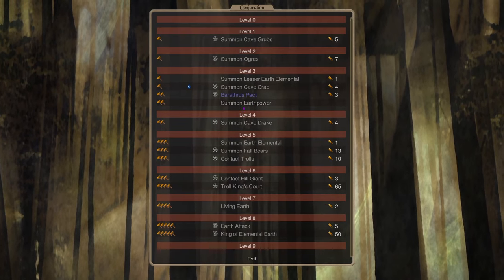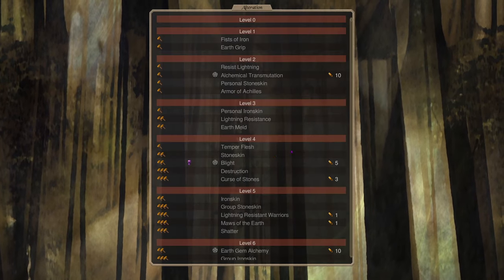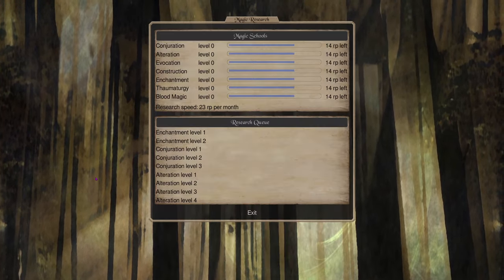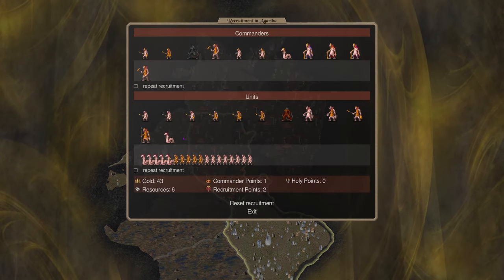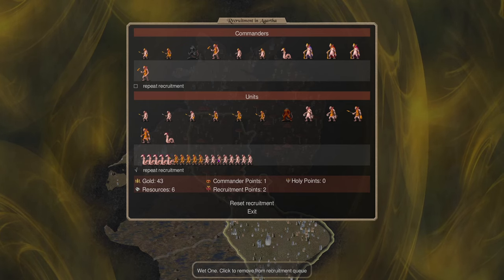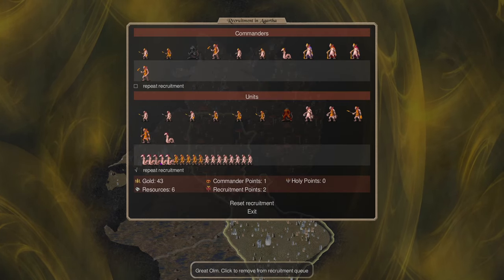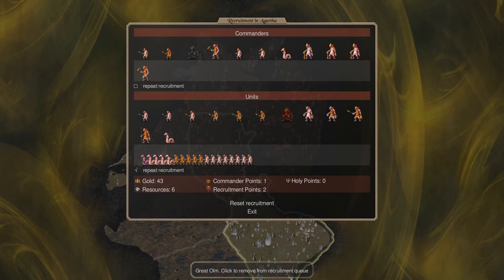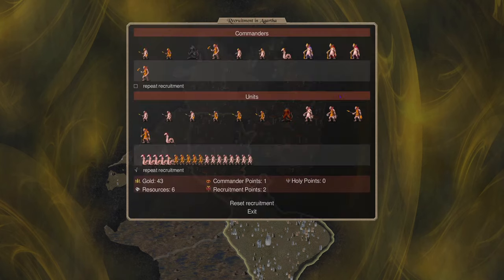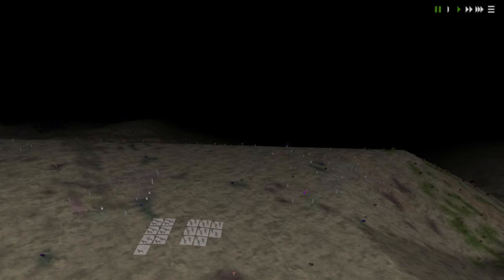Then we hop to Conjuration to grab Summon Lesser Earth Elemental and Summon Earth Power, and then rush Alteration down to 4 for area-of-effect stone skin and Curse of Stones. We're also recruiting Great Ohms for mind blast plus normal troops — normally not recommended against human players, but for expansion you just need something to hold enemies still while Ohms stun them to break up formations, then your troops surround and beat them. Don't mind attrition with cheap units.